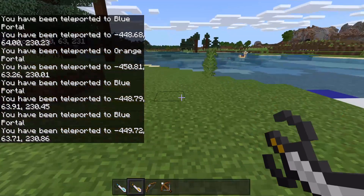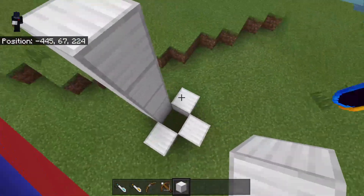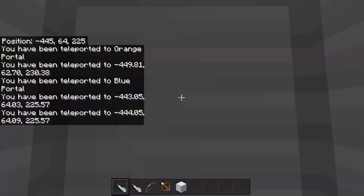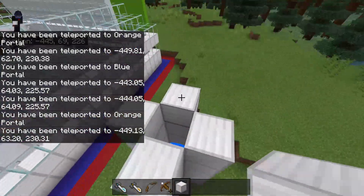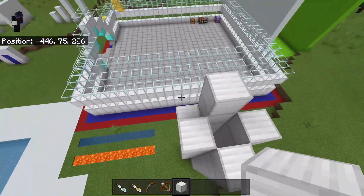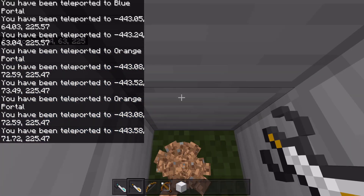I have an idea — if I make a pit with portals, can I do a little thing here? I fire my blue portal gun right here and then go through. I need to go up a few more blocks because this could do the thing from Portal where you go through the portal from ceiling to floor. I've only played the first Portal, not the second one. I think I could use pistons to do something like this.